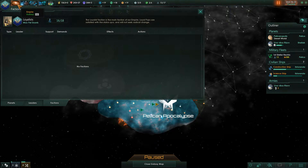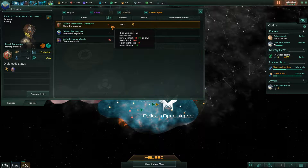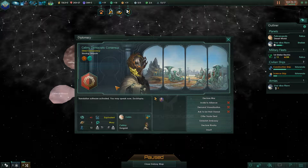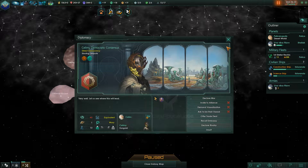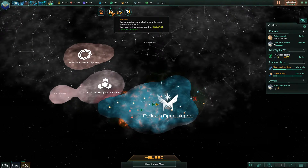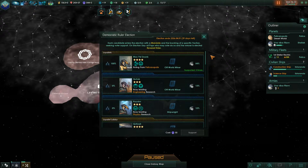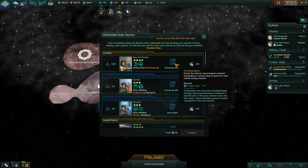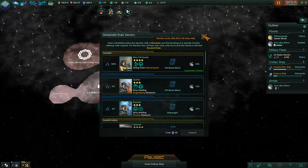Did I not declare the rivalry on this dude? Pretty sure I did. How about these guys — why do they hate us? We rivaled your friend. Don't you get a mutual rivals plus 25? We have an election coming up. Macdal Poonk is in the lead to win big time — that's awesome. He is going to be Off-World Miner again with the same skills, so go him.